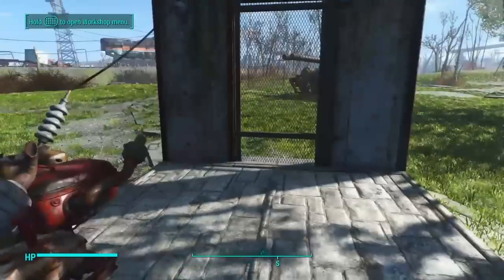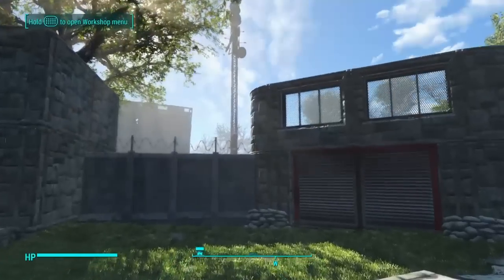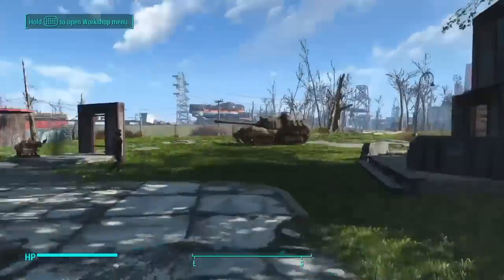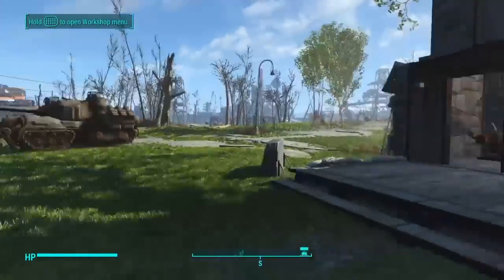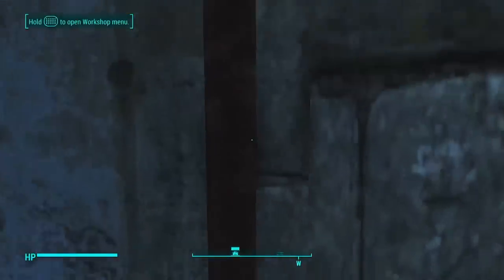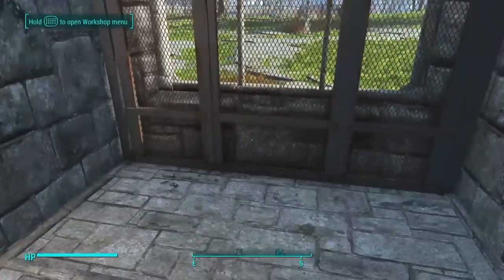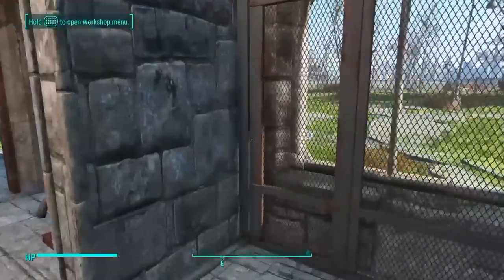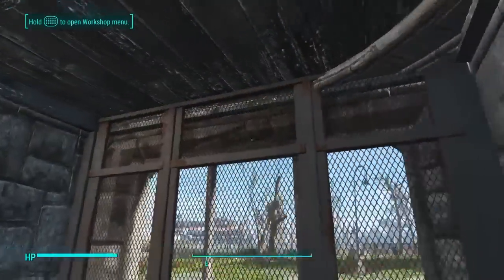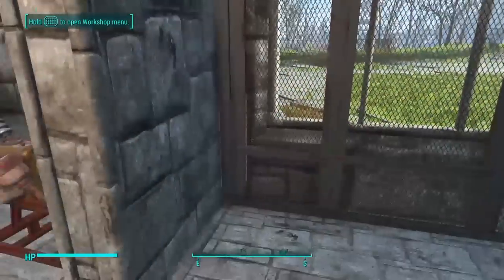And it creates this cool little window. Why the mesh? It stops explosive projectiles from coming through the windows, which is a serious issue in these heavy raids. As for the other window, I placed one of the security gates from the fences menu in the Unlock Settlement Objects mod, used the rug glitch and moved it right here — just for a different look. Again, make sure you already have all your walls and ceilings in place before you do it.